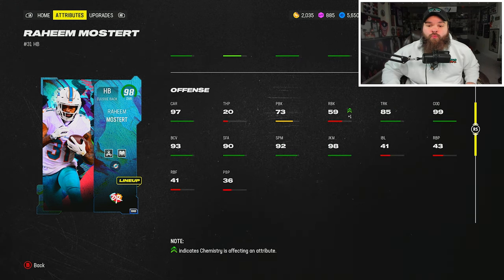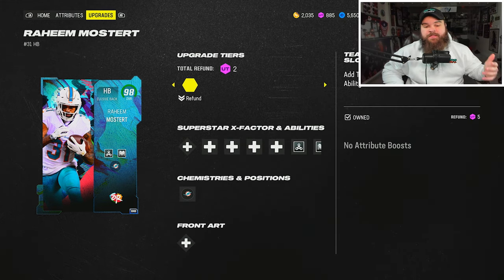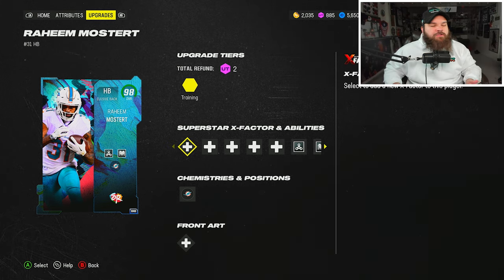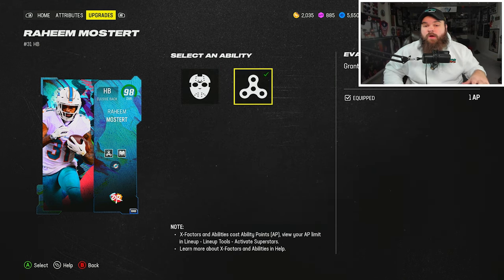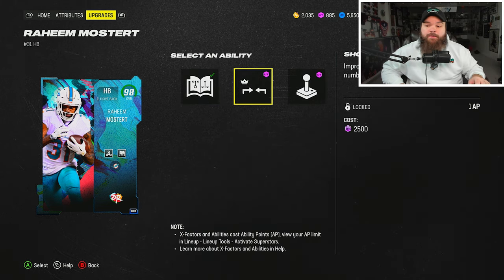He does have 77 catching, but route running is around 70 short — not really great. That's how running backs are separating themselves to become top-end at position. He doesn't get the angry runs X-factor, but from an ability standpoint today we were rocking matchup nightmare for zero AP and running back apprentice for zero AP instead of evasive.